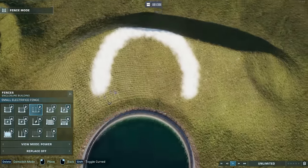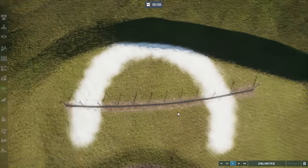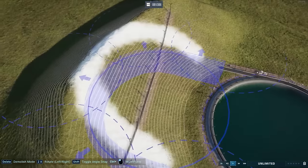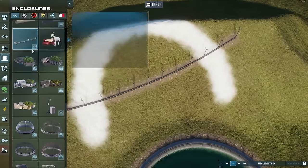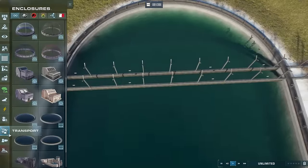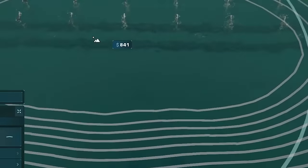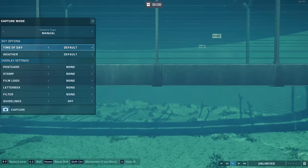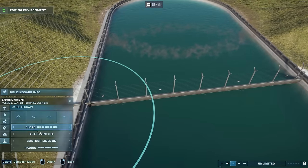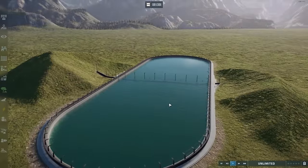Yet another way to implement this trick is to add a bit of fence. Make sure to test how low you can go with the fence first. Now we have a fence separating our two lagoons. If we grab the terrain tool we can take these down really far. There you go — you can sort of pretend that your lagoon is separated into two sections.